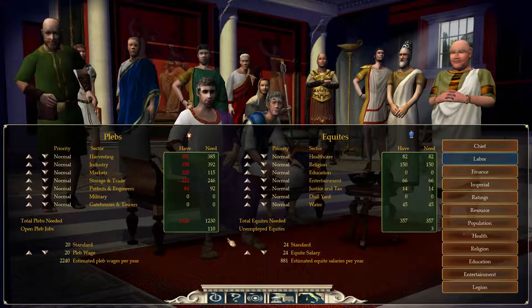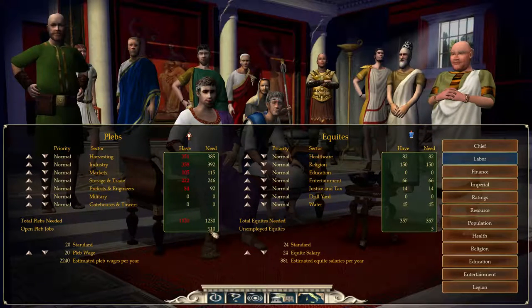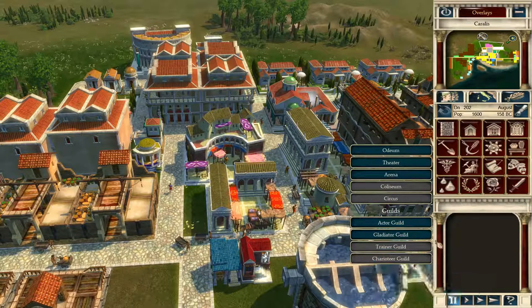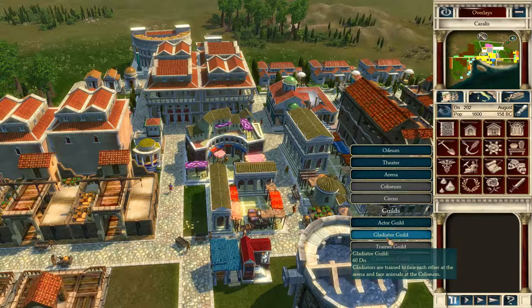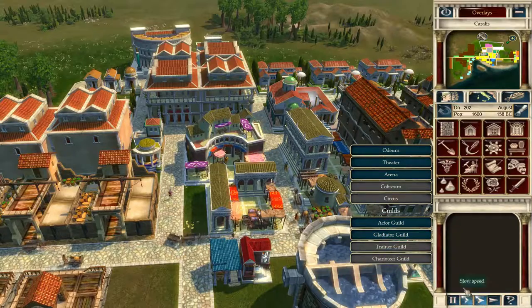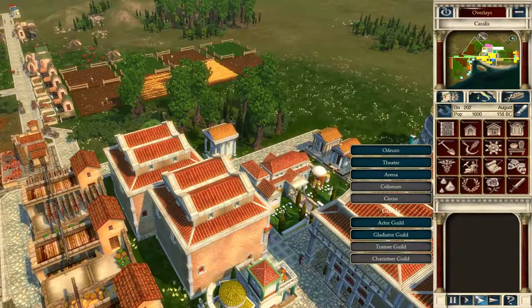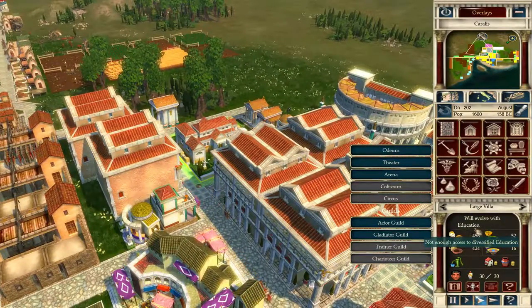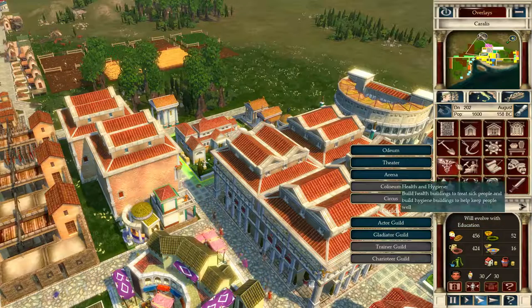Labor-wise, our city needs more workers. I've got one of my insulae mothballed — as soon as I open that up and it fills up and evolves, that will take care of it. Equites are perfect except I need one more entertainment building. Let's have a look at what that building will be — going to entertainment: it'll be a gladiator guild or an arena. Let's see what's cheapest — the gladiator guild. That's the next form of entertainment to increase the large villas.